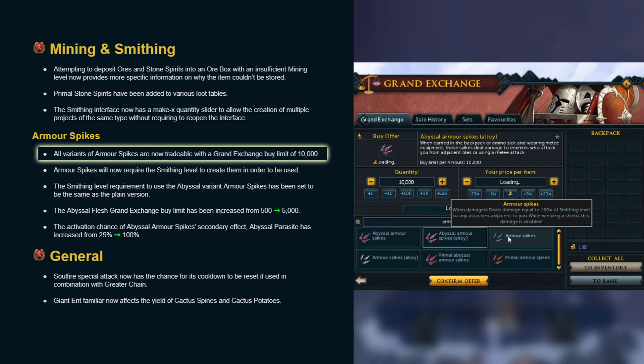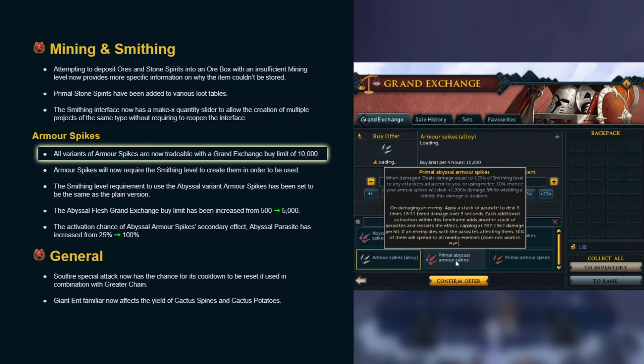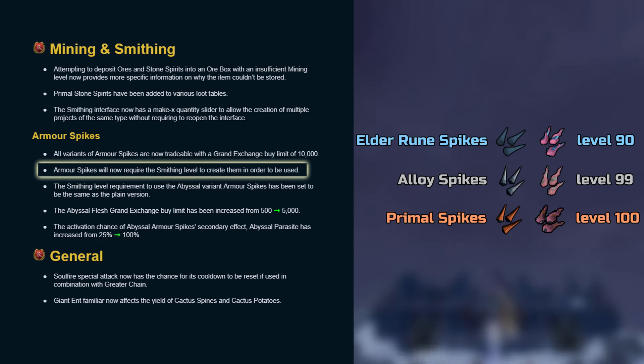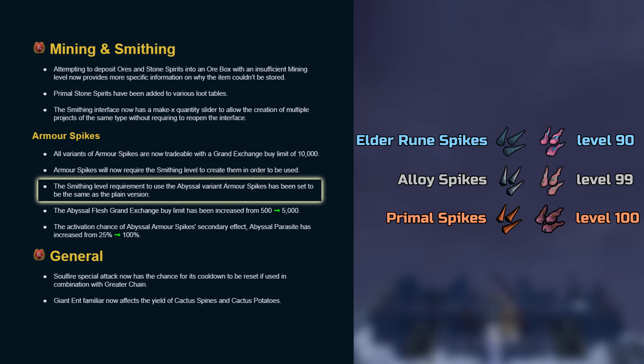All variants of armour spikes are now tradable with a Grand Exchange buy limit of 10,000. Armour spikes will now require the smithing level to create them in order to be used. The smithing level requirement to use the abyssal variant armour spikes has been set to the same level as the plain version.